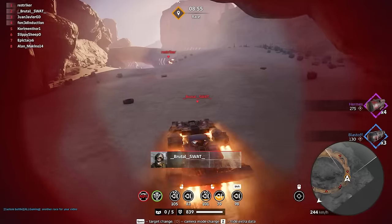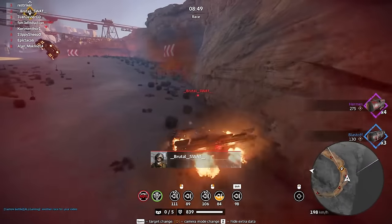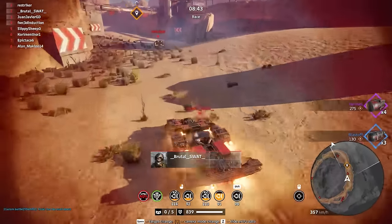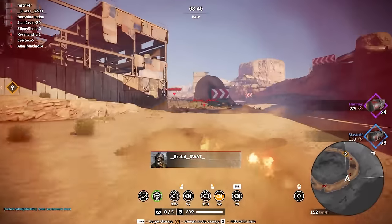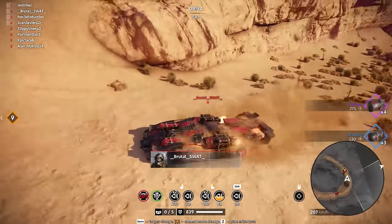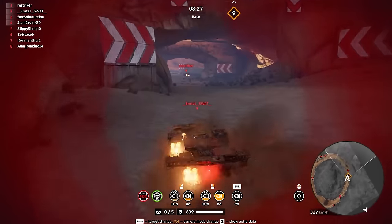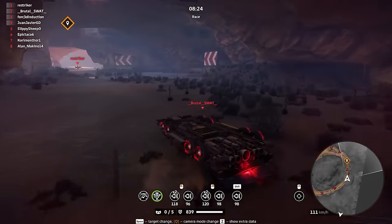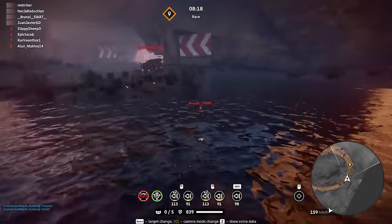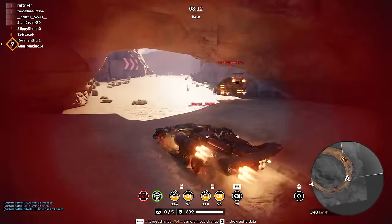Restriker is giving him a run for his money. Restriker can still mess up though. Hovers have a lot of boost — the car has four Hermes and two Blast-Offs, so that is a ton of boost. Oh no, that's game over. Maybe not — there goes Force Induction. The hover has more boost, yeah. Last chance — that's it, fellas. That's it. This was a fun race, I like this one. This one was really nice.